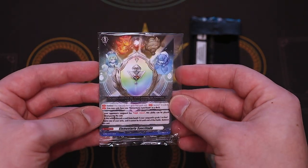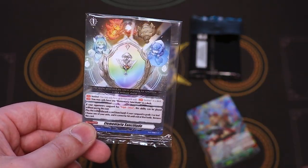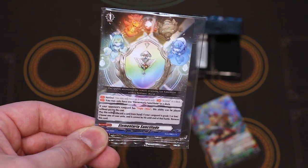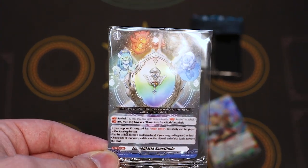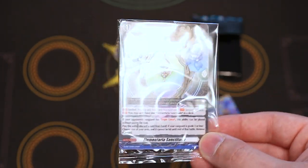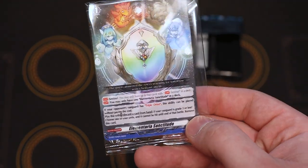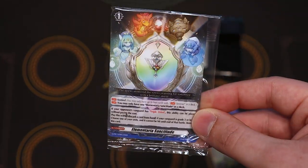Every one of these new products comes with a really good promo card — it's a sentinel order. It does the same thing as a PG: you play it in the order zone, discard a card from your hand, and units cannot be hit that battle. On top of that, if your opponent's Vanguard has triple drive, you don't have to pay the cost — so it works well in both standard with grade four triple drive and in premium with G units. It says you can only use one copy in the deck, so picking up one start deck is all you need for this promo.